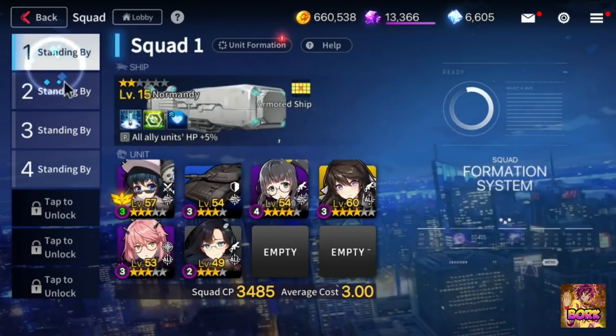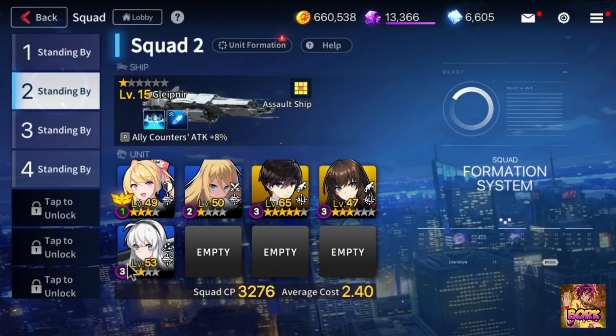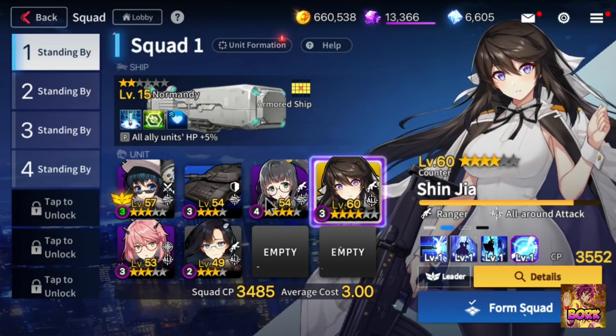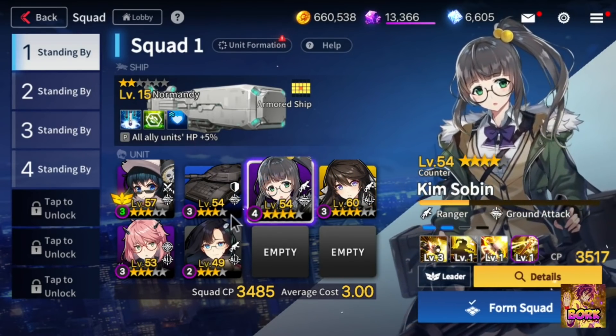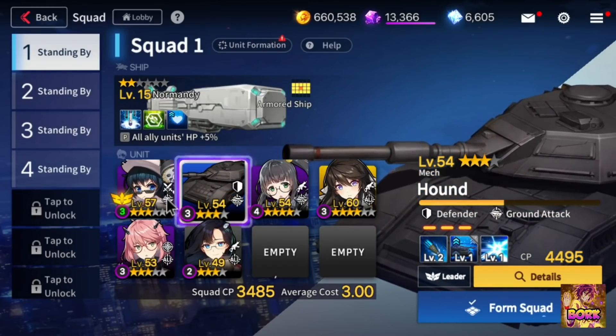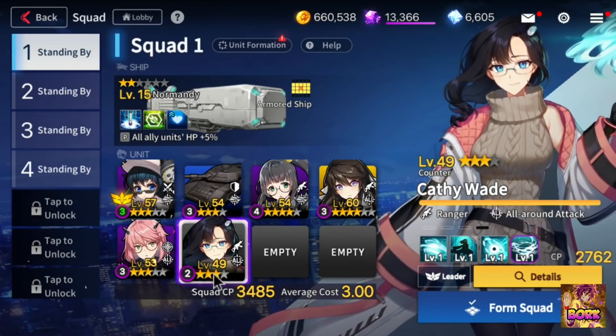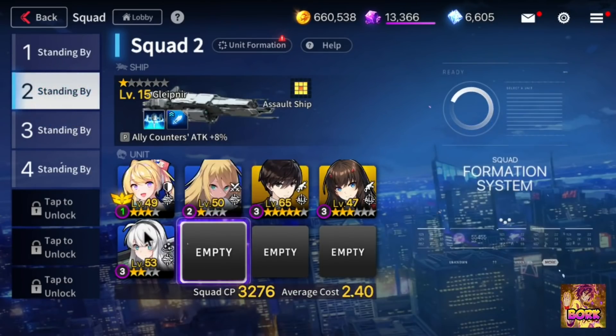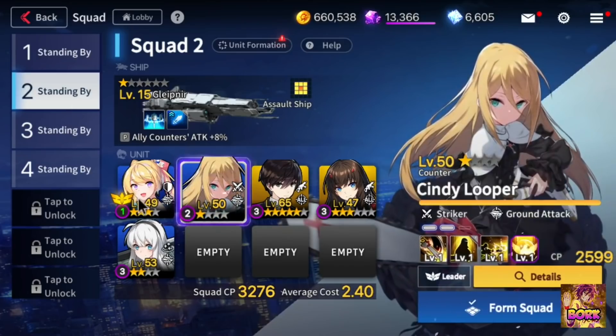Early on, most of my units are not gold. The reason why most of my units are either blue or sometimes even gray is because these units are easier to upgrade. I don't recommend using a lot of gold units for free-to-play players, particularly as these gold units will require a lot more resources when upgrading them. When you're upgrading purple or blue units, you get a lot of blue units for free and a lot of gray units for free, so it's going to be very easy to limit break them. Some of you are probably wondering: isn't it a waste to raise these blue units?